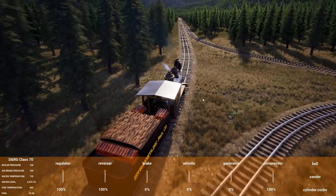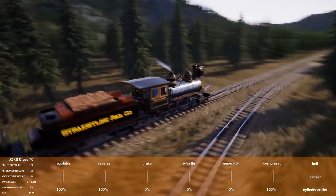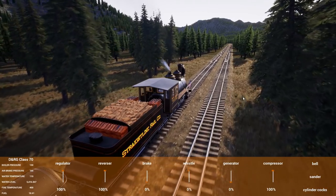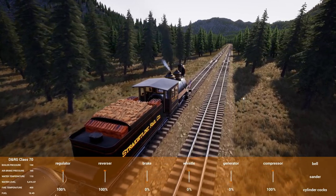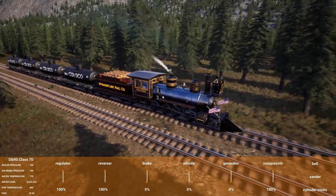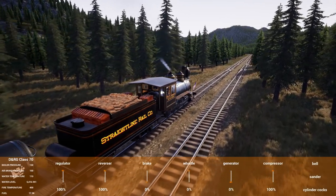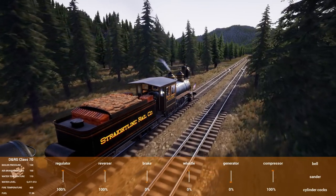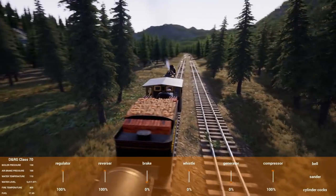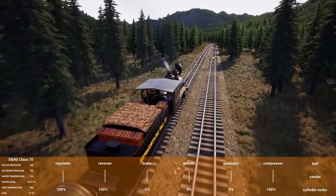I'm super excited for when the spline update comes out. Obviously when the spline update comes out we're probably going to have to rebuild all our track in a whole new world, which will be fine, but at least we'll be able to get high speed trains without the speed limit cap. Lines like this will be able to pull 30, 40, 50 miles an hour. It's going to make the Eureka one of the best engines once you get up to speed, and it'll make the gear trains seem much slower than they are by comparison.